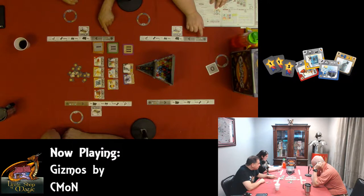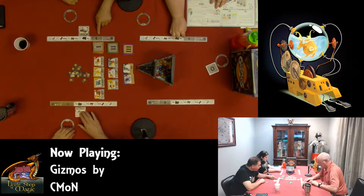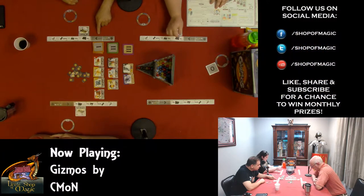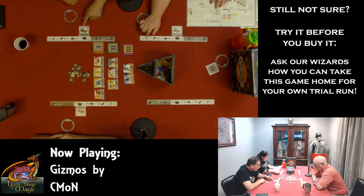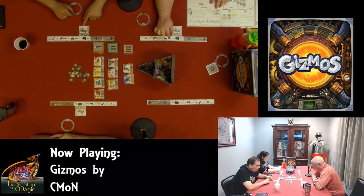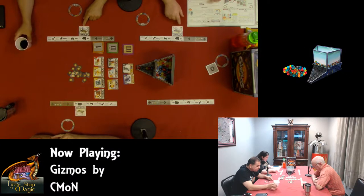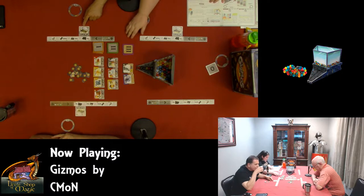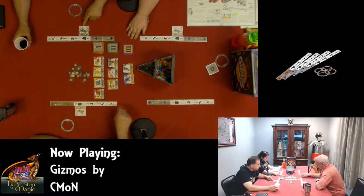Number two, the converter, explains what converter gizmos do — gizmos that convert energy into different types or different quantities. Slot number three is all of these ones down here: the four different actions you can take along with their explanations — filing, picking, building, and researching. These areas below the player dashboard are used to keep all of your active gizmos, which is why we have one here in the file that was part of the setup. Everybody gets one basic starting gizmo. There's also a spot off to the side — that area on the side of your player dashboard is the archive, used to hold gizmos that have been filed.